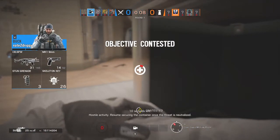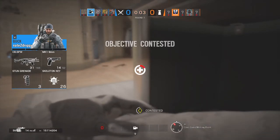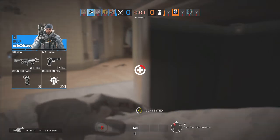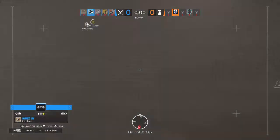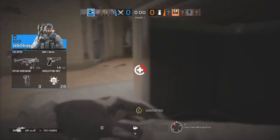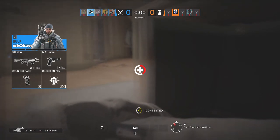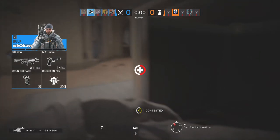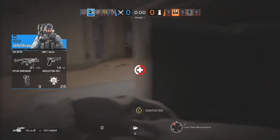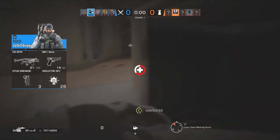When it says 'securing the room,' that means you've already secured and you're securing it — you just stand in there. So is it securing? It's contested now because he killed you and walked in the room. You only secure when the attackers are the only ones in the room. But if the defenders and the attackers are in the room, it's contested. So he has to leave the room. You can win by securing the objective — you see that triangle, the diamond thing? Whatever that is, if that thing fills up that ring, that circle. But when it's contested, it doesn't go up.